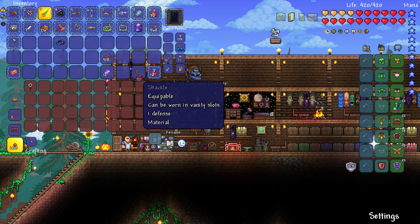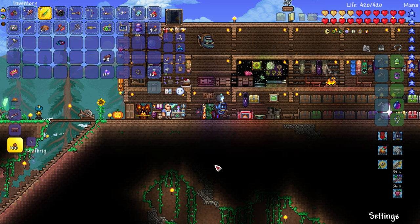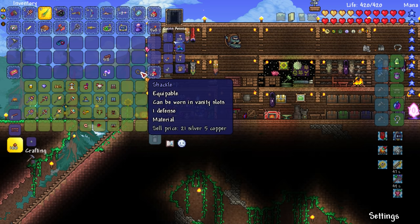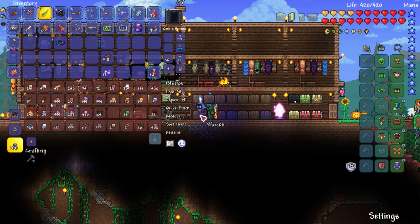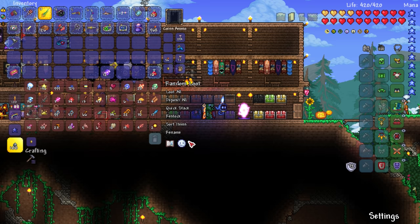Maybe it'll be interesting to have a different variation of the dresser. Let's put other stuff in there — the ice spring I don't care about, the shackle we can sell. I don't know why I have an ice spring, let's get that thing out of here. The ice spring's gone. Let's get rid of the shackle too. I guess we can make the mechanical worm thing and test that out. What do we need — five vertebrae and five iron or something like that?